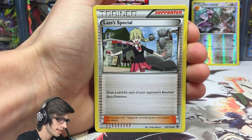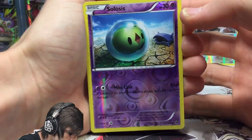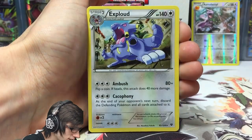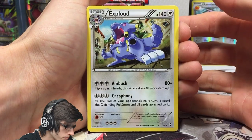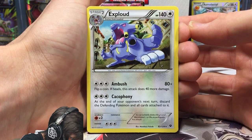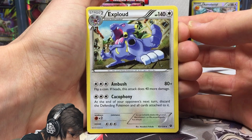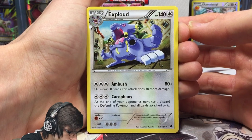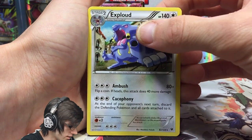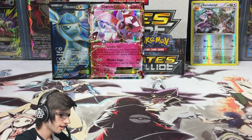We've got a Shuckle, Lass, Wheezing, a Celosus Reverse — only 30 HP, pretty weak — with Minilink, and an X-Player Regular Rare with 140 HP, Ambush and Cockafone. Cockafone says at the end of your opponent's next turn, discard the defending Pokemon and all cards attached to it. Interesting, sounds like a cool mechanic.